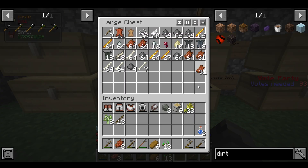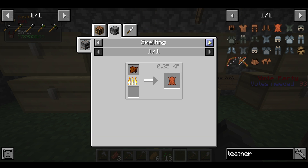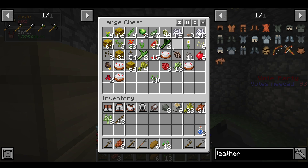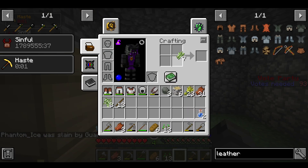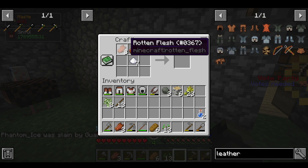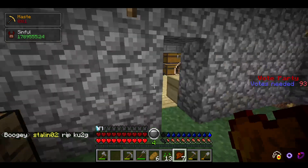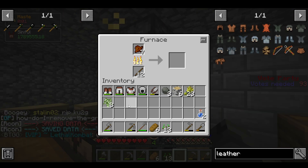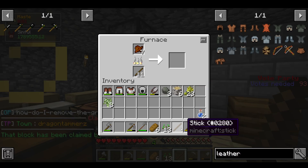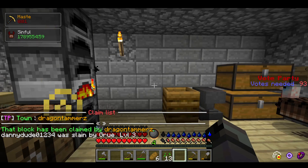For everyone who watched my Rotten Flesh video — you can make leather by cooking Rotten Flesh. First you craft Dried Flesh: put sugar in the center slot and split Rotten Flesh around it. Then you cook that Dried Flesh in the furnace, and it produces leather. That just makes it so Rotten Flesh isn't entirely useless.